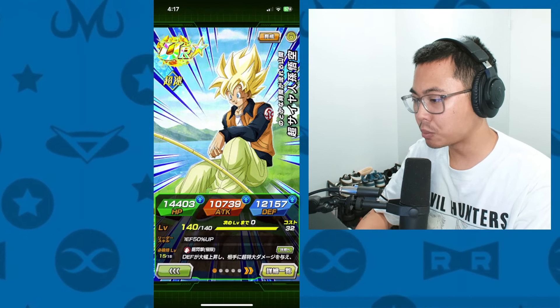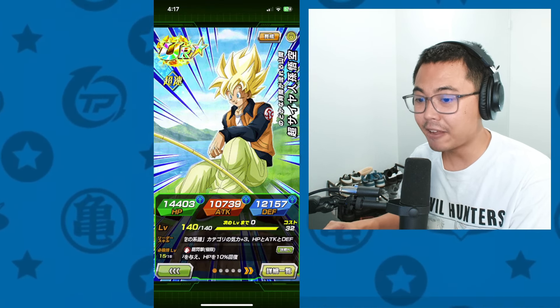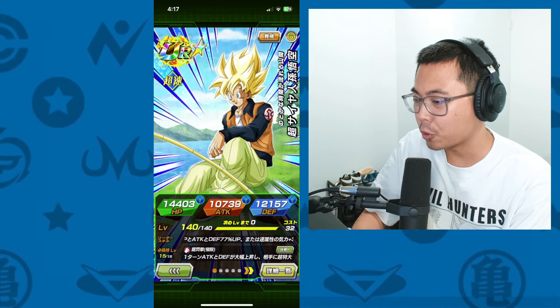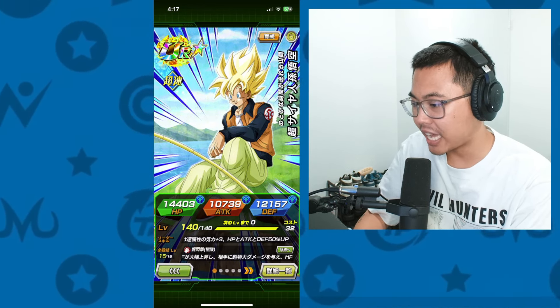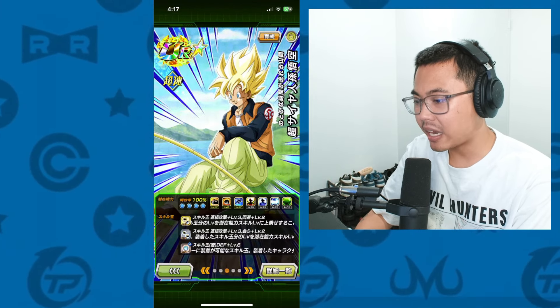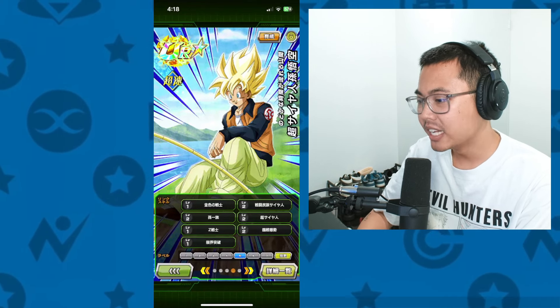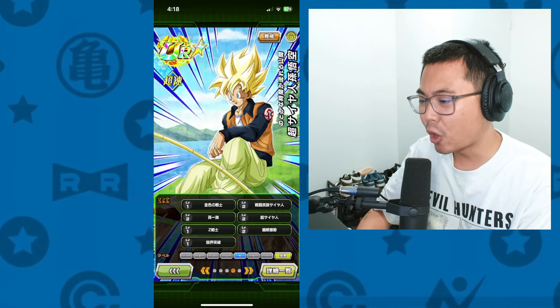This is his 100% stats. He's got a pretty decent defense stat — 12,000 — definitely on, if not the highest for a TYZA. His HP stat is looking pretty good, and I do have him at 17 dodge, 17 additional, and 2 critical right now. He's just got level 2 links; I'll get that 10'd out in no time.